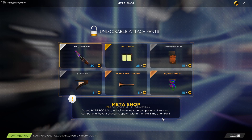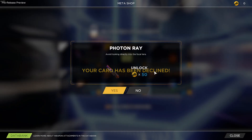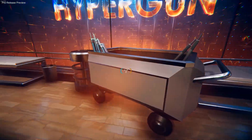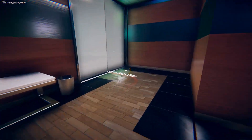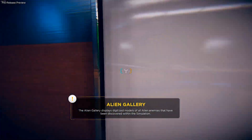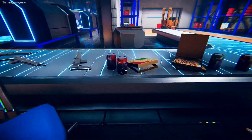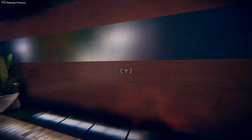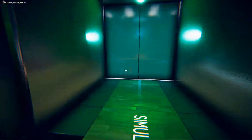Meta shop — spend coins, we have no coins right now. These are upgrade purchase things we're going to be able to do. Assembly department, alien gallery — we haven't seen any aliens yet. Weapons gallery, lunchroom and offices, simulation chamber — let's get in here.